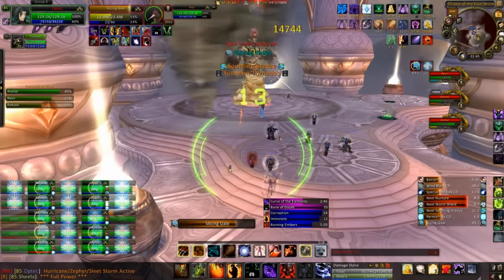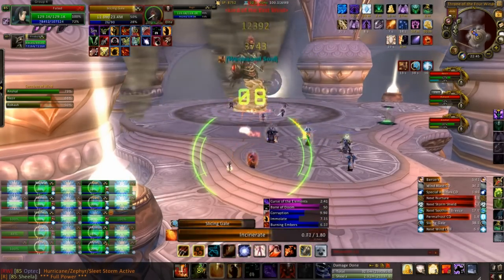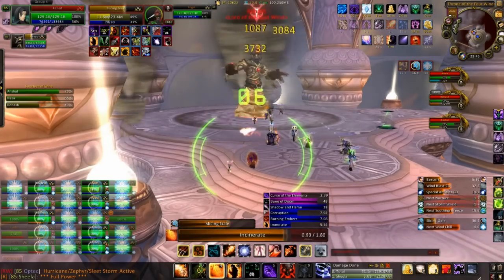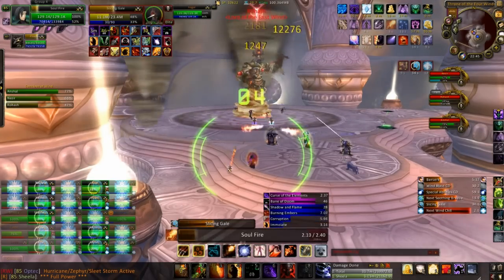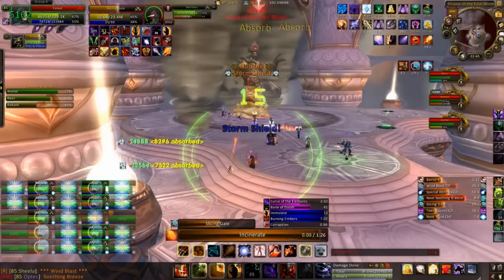The second Storm Shield tends to be the easiest one. The third one's probably the most tricky. As before, attempt to save things like Conflagrate or anything else you've got off cooldown. Try and get the shield down as fast as possible.